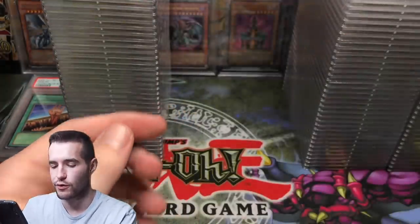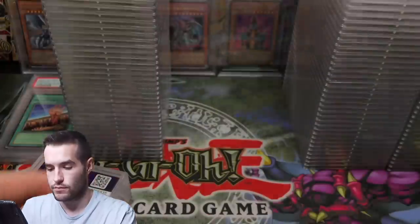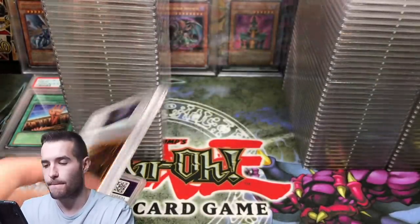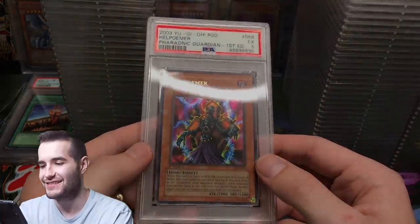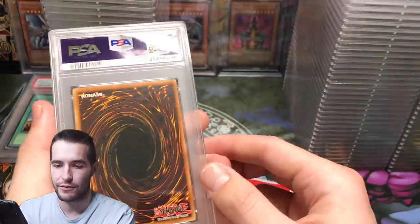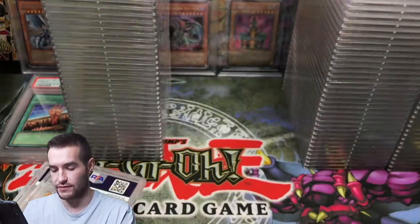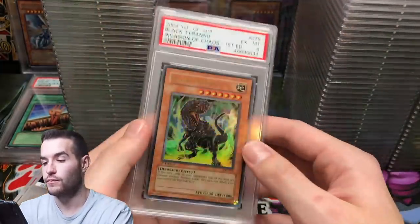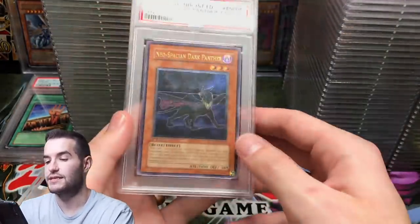Goryu — he sent Goryu in as well, got a 9. Hell Palmer got a 5 — I don't know why. Oh wait, it's pretty worn on the back — that makes sense, from Pharaonic Guardian. Black Tyranno — that's nice, PSA 6.